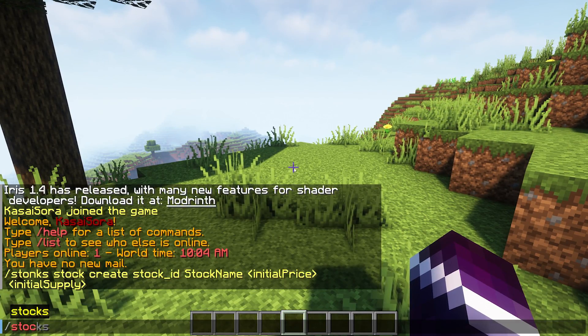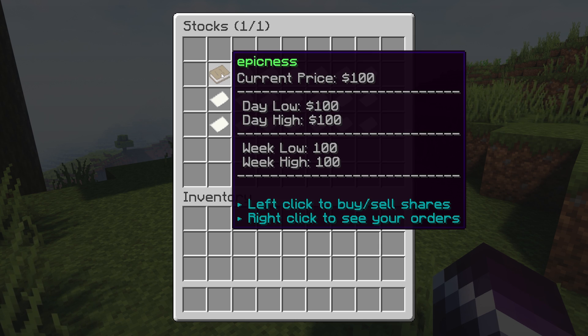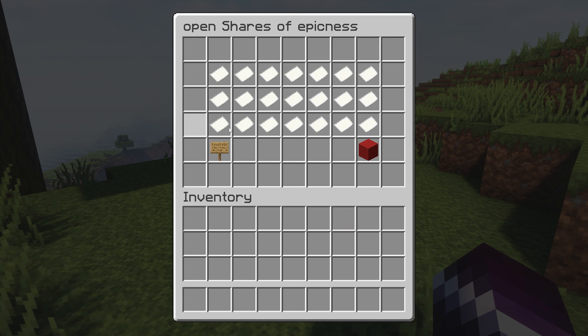If we type /stocks, it will give you an overview of all the stocks inside of your server. Right now we only have Epicness. The current price is 100, the day low is 100, the day high is 100. We can left-click on Epicness to buy and sell shares, or right-click to see the orders we already own. Right now I own absolutely nothing.